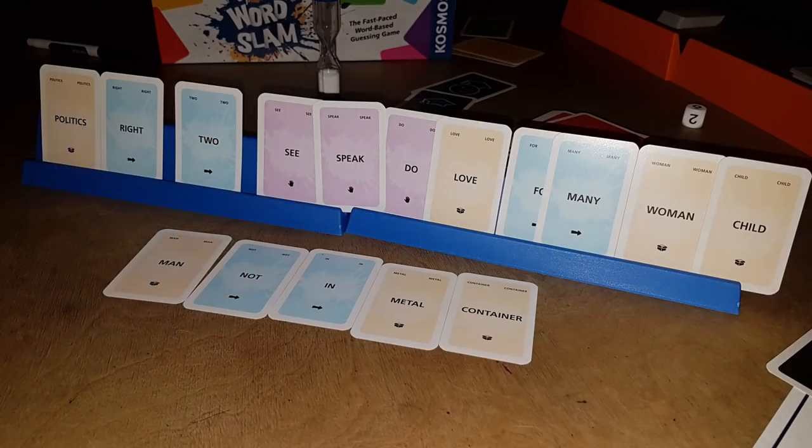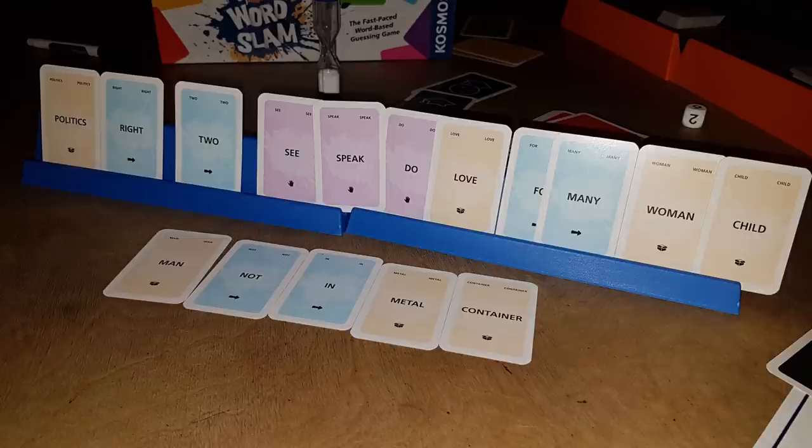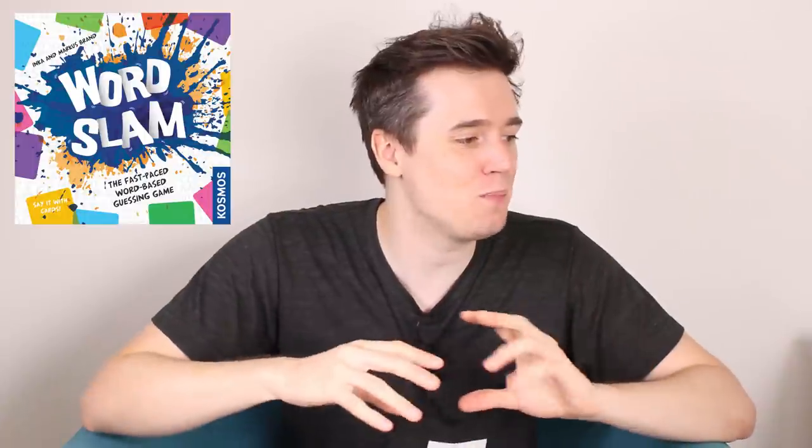The clue words are somewhat obtuse — you've got 'opposite,' 'animal,' 'metal,' 'small,' 'old,' things like that. You've got verbs, nouns, adjectives, and prepositions. So I might play 'man,' 'play,' 'fictitious job,' something like that and hope that they get it. I'm playing the cards for my team so that they can see them on these card shields. The other team are doing exactly the same thing, but because the deck is so big and there are so many options, they're going to probably use different words to me. And what I really love about it is that it's so pacey.